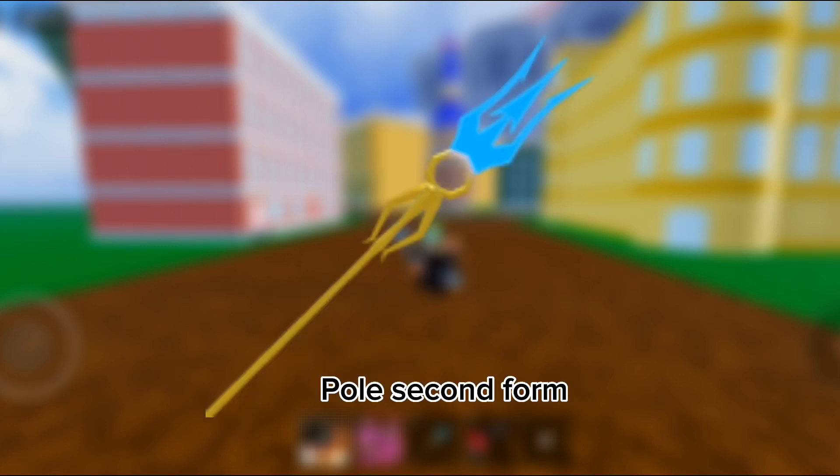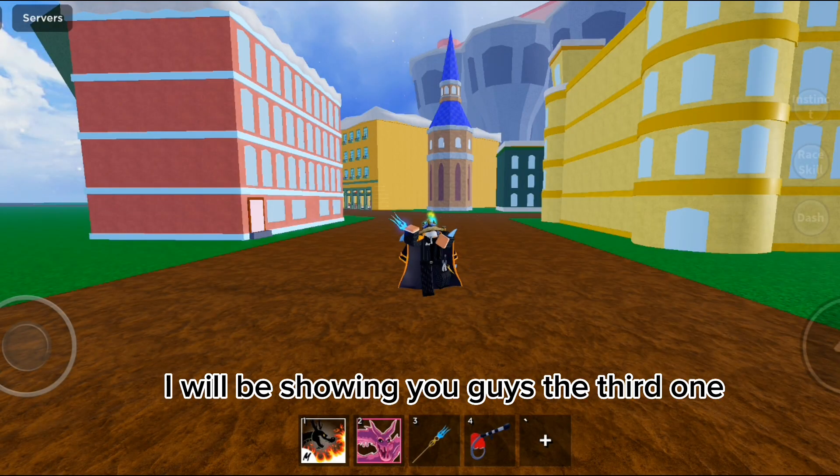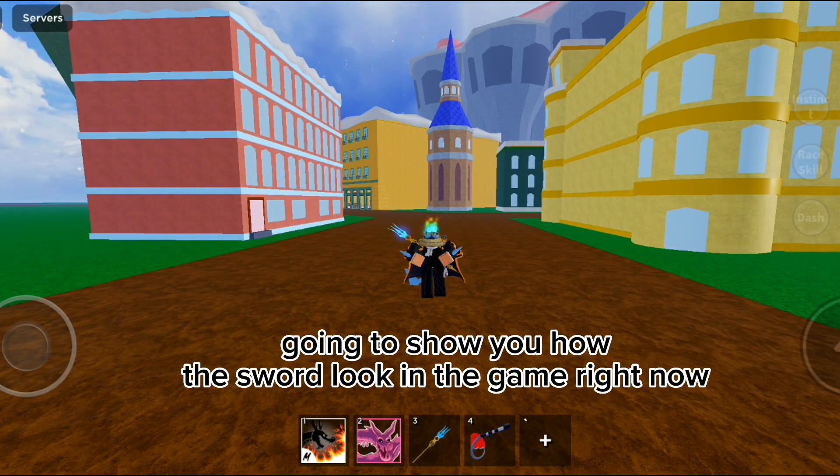Gravity cane, pole second form, dragon trident. Now I will be showing you guys the third one — these are the sword reworks for third sea. Spiky trident and twin hook look insane. Going to show you how the swords look in the game right now.